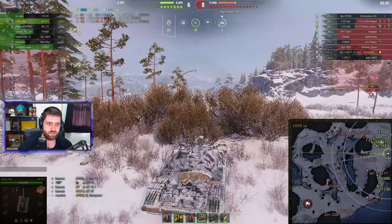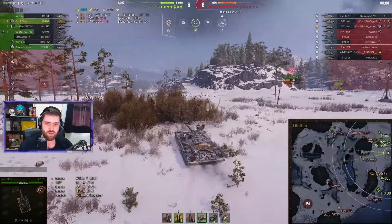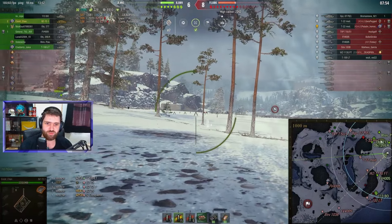That looked like an FV shell trying to hit Kovu-Chan over here — luckily that missed. We stay with all of our hit points. A lot going on at the same time. 6 to 4 in favor of the enemy team, down by 3,000 hit points.